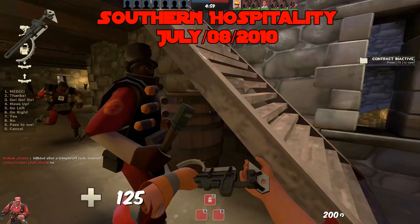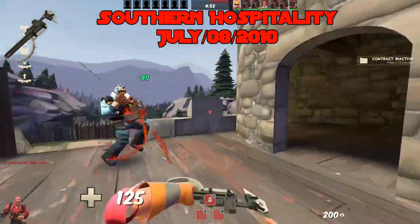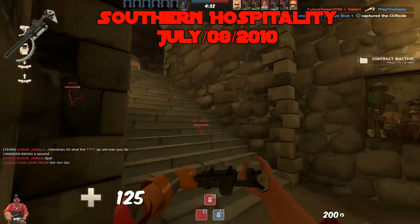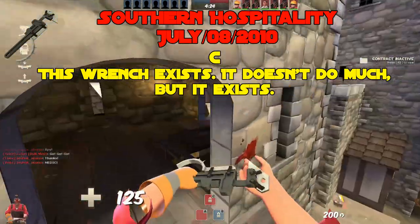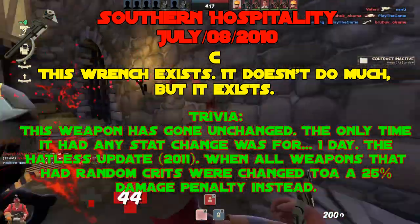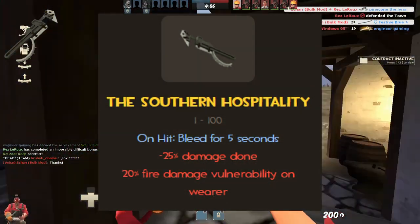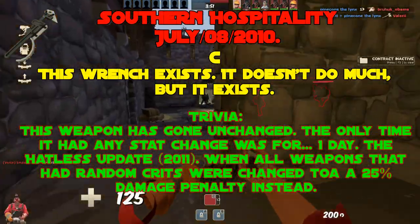The Southern Hospitality, added July 8th, 2010. This wrench exists. It doesn't do much, but it exists. It offers the niche ability to detect Spies, but even that isn't great since health kits remove bleed and Spy's cloak reduces the duration to approximately two and a half seconds — so you better find them quickly. You're better off using stock and hoping for a random crit. C tier. Trivia: this weapon has gone completely unchanged. The only stat change was for one whole day during the Hatless update, where every weapon with the no random crits penalty was changed to a 25% damage penalty — the Southern Hospitality could crit for one day before being reverted.